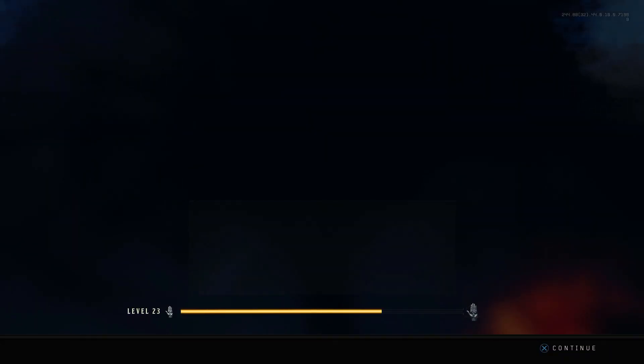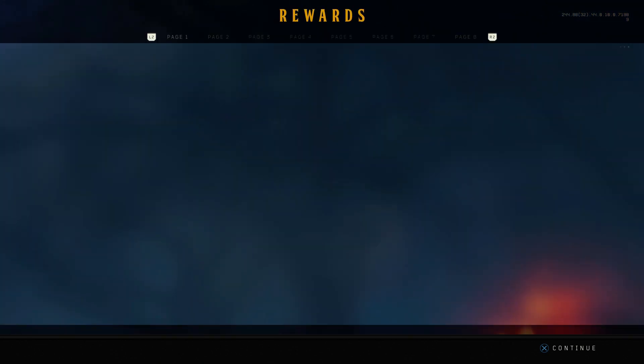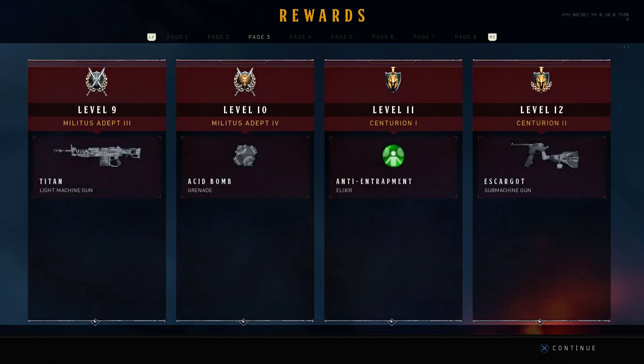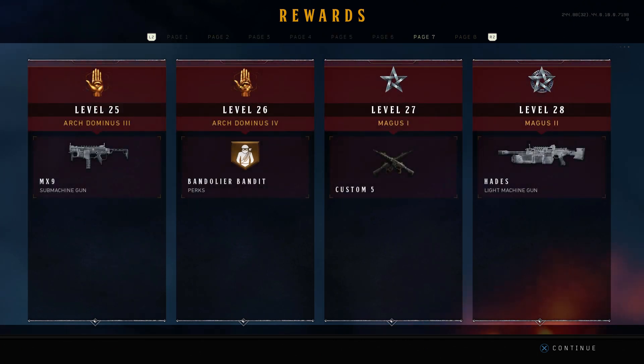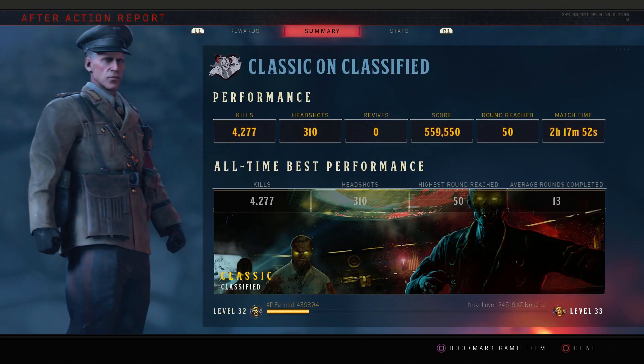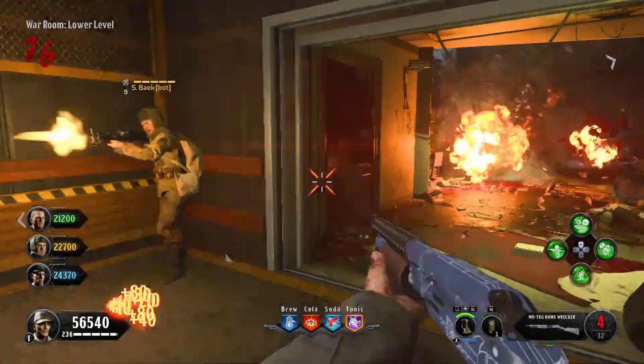In my game, I got to round 50 in 2 hours and went from level 1 to 31. Here's my XP and the after-game report. Like I said, this method is extremely easy, but it's also cheap. If you are new to zombies and just want to unlock the perks for your trophies, this might be the way to go. But if you are looking for a challenge, there are other ways.